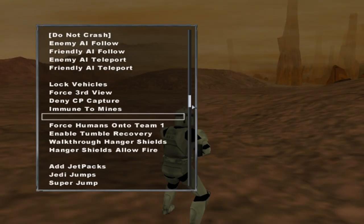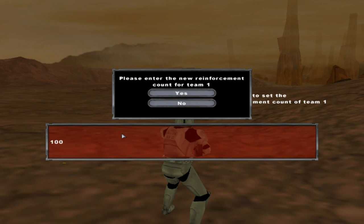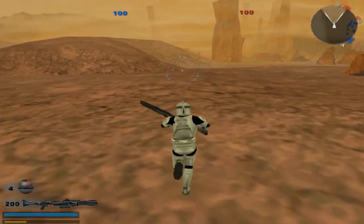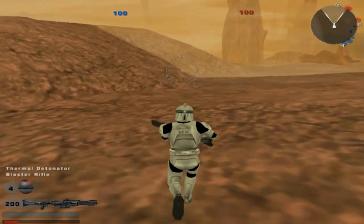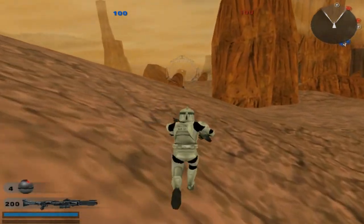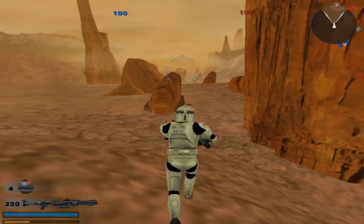First thing we're doing is we're decreasing reinforcements — we're doing 100 each, nobody gets an advantage here, because we don't have that many units that spawn in, so it's going to take a longer time. Hopefully we can capture Command Post 6 over here, because I did play this before and I remember it being very slow gameplay. We need those Command Posts near the enemy base if we want this to be a quicker gameplay.